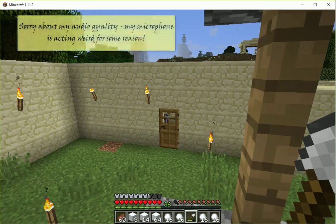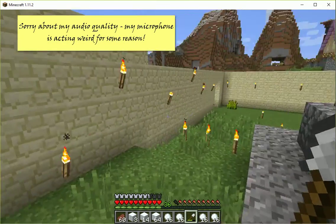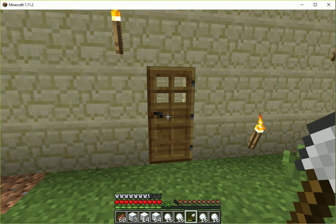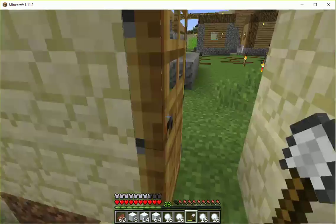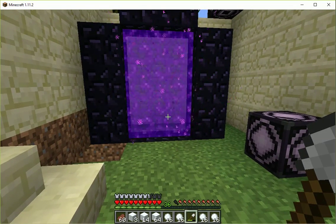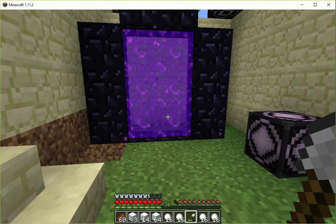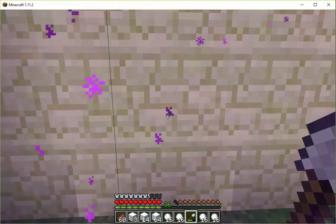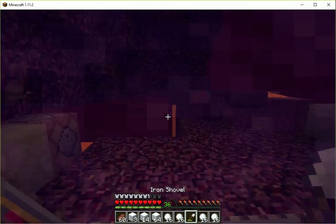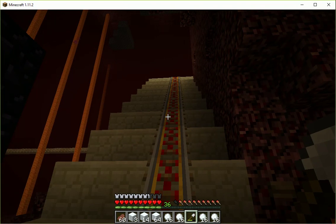This is MC Kodger saying welcome back — this is episode 64 and we are off to the nether to get some blaze rods. Remember, we have to activate that nether portal, and in order to do that we need some eyes of ender. We got ender pearls last time by summoning and killing some endermen, and now we need to head to the nether to get some blaze powder by killing blazes. We're going to try and kill them with snowballs — might not be the brightest idea, but I think it'll be fun.